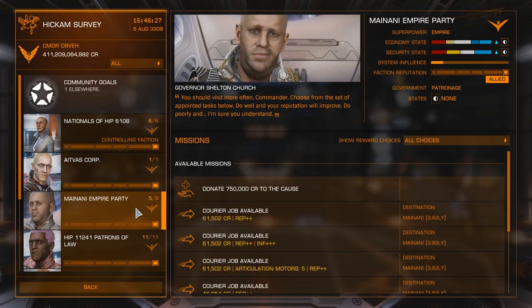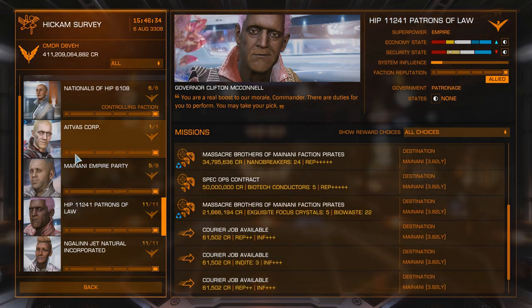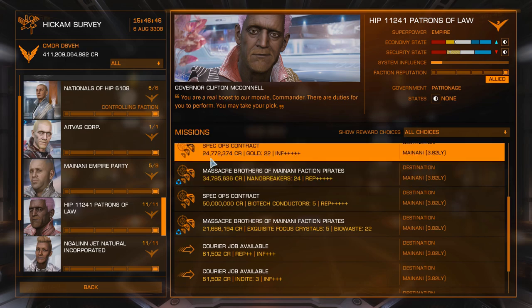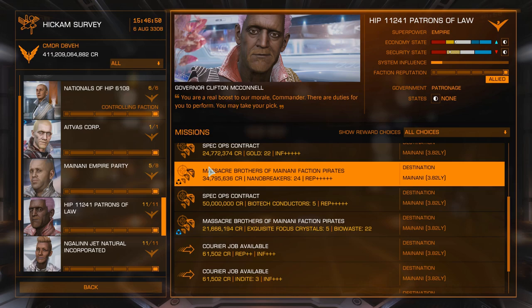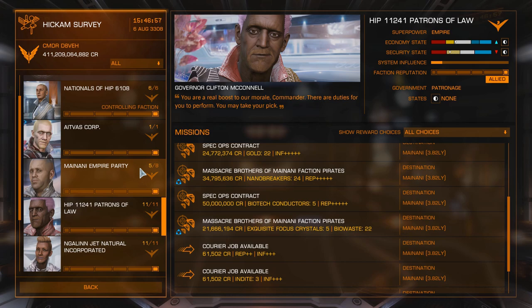Let's have a look: 8VAS still have none. Still none from Empire Party. Nothing particularly special from Patrons of Law either. The best missions are the 40 million for 30 pirates and 20 million for 15 — same earnings rate. There's also 21 million for 25, which are all non-wing missions. Your aim is to fill up with the 40 million ones for 30 pirates and 20 million ones for 15, and when you can't get any from the other factions because they're only giving wing missions, take a few wing missions from them. You need to do a little bit of maths and figuring out.